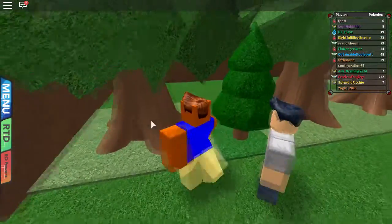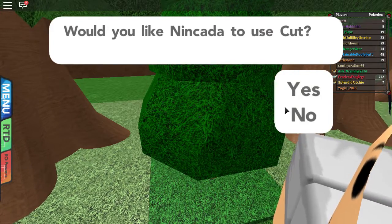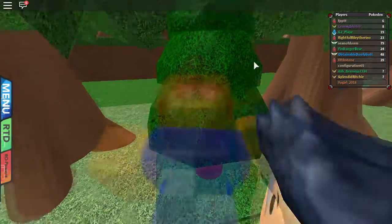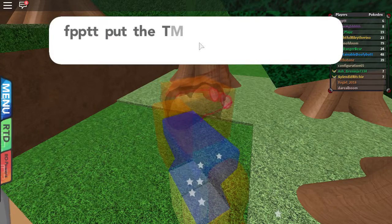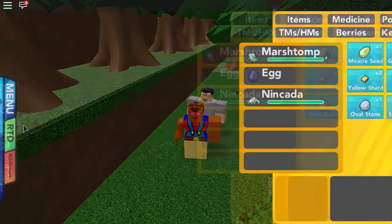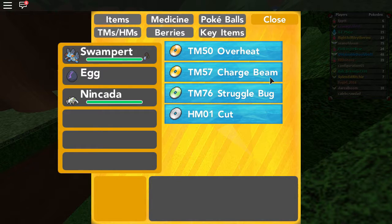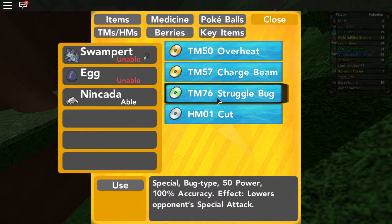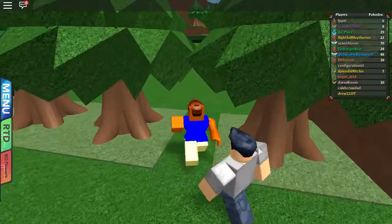There's a gold Pokeball item there - let's see what this does. There's a tree to cut. TM76! I guess yellow ones are TMs. Let's see what TM76 is - Struggle Bug? Not Struggle Bug. Struggle Bug just sounds really funny. It's a Bug type move that lowers the opponent's Special Attack. That's pretty meh, not very good.